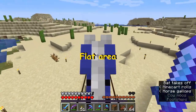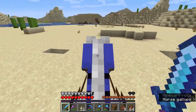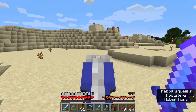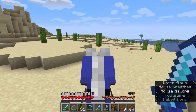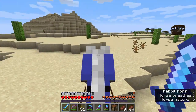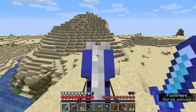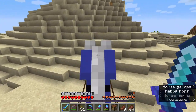First of all, find a flat area. We will need to move in a straight line and we don't want some obstacle to push us out of this line. I tried to find deserts around my base where it is easy to find flat areas. You can also try with plain biomes or the ocean biome. You do not really need your flat area to be wide — you need only to make sure that the passage you are going to move in is flat and without obstacles.